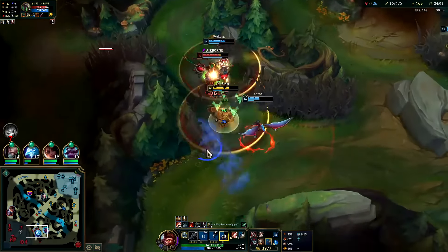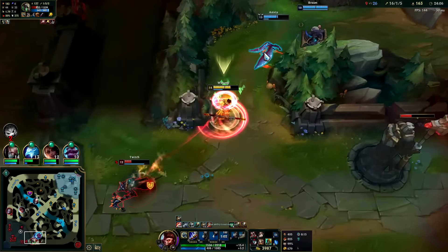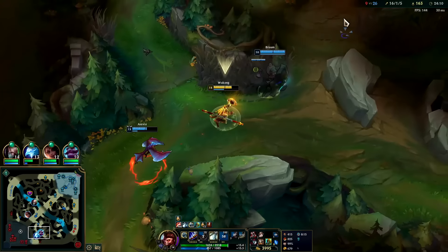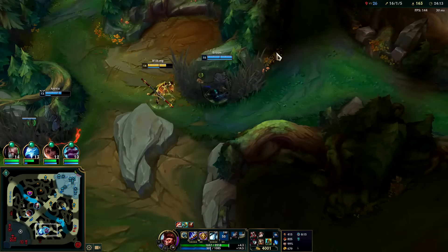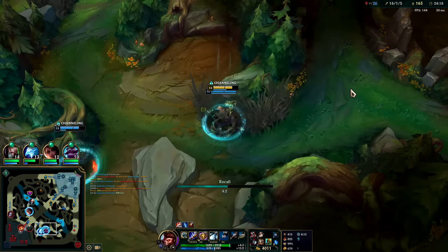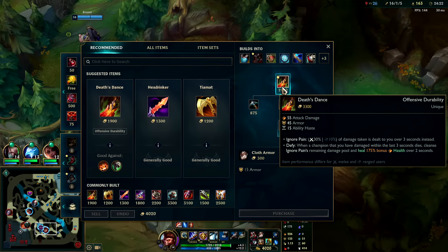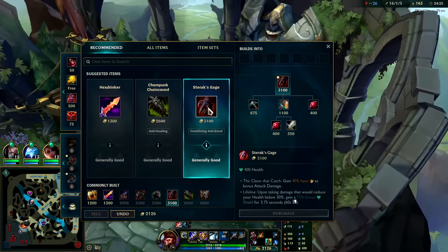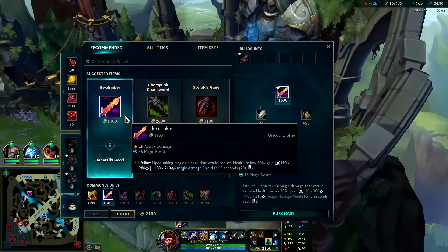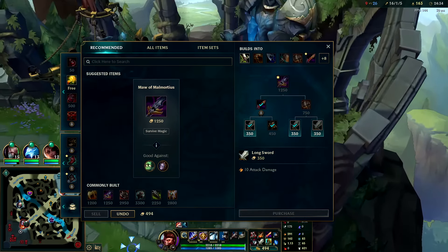Twitch feeling like a tough guy — oh my god he got the bounce. I'm not able to finish; got his Exhaust at least, and we didn't burn a flash so decent trade in the end. Sitting on 4k gold — that's going to make a difference. We'll go ahead and pick up a Deathsdance and a Hexdrinker; Orianna is doing quite a bit of damage.